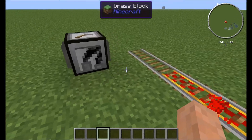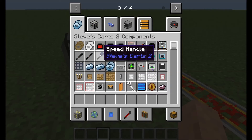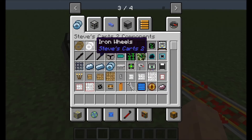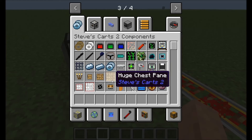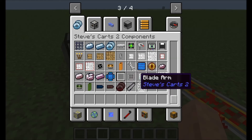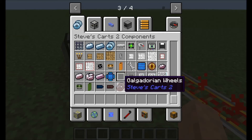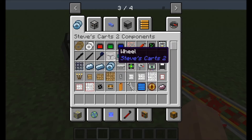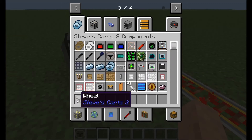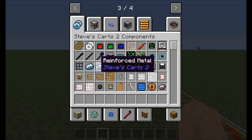So we just gotta give it a minute. Let's double check something real fast. Here's some more components that we didn't even look at. You only need these when you're actually building components for it, which we already did. There's a solar panel for the solar motors. A steering wheel would be nice to put on this thing, but it's a little late for that.